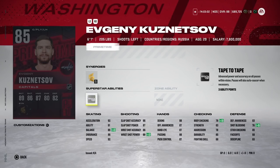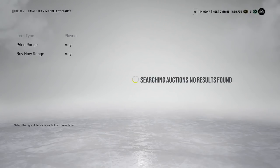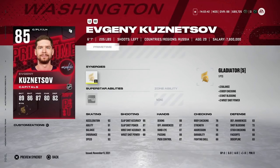Evgeny Kuznetsov with Gladiator — Kuznetsov cards are always extremely valuable because of that speed: 92 speed, 92 acceleration, 91 agility, high 80s shots, and hand stats all in the high 80s. This is the upgrade from base Taylor Hall. Once you've got enough coins to build up your team, this is a great bridge card before a master set player. At 39k or under, I'd definitely pull the trigger — great left-handed winger, and make sure you get it before he's out of packs.